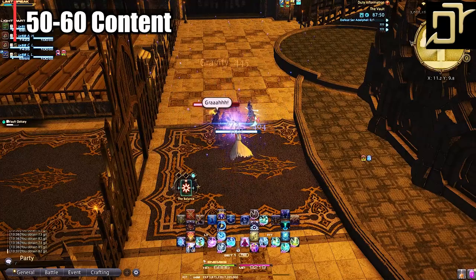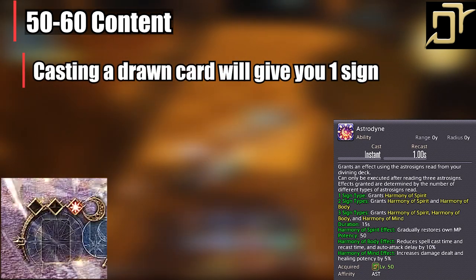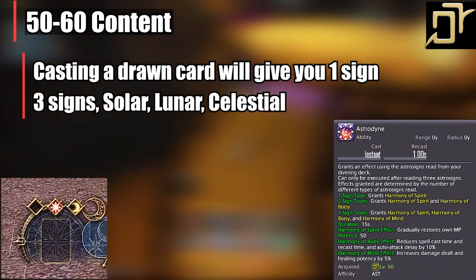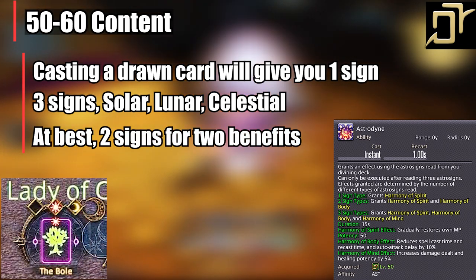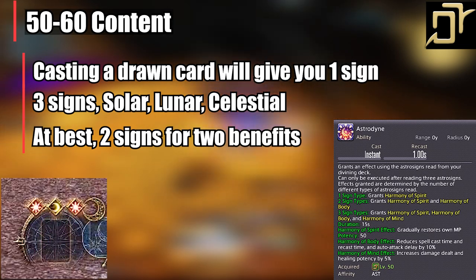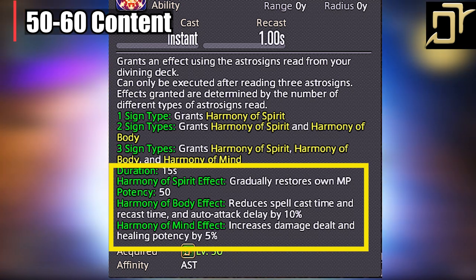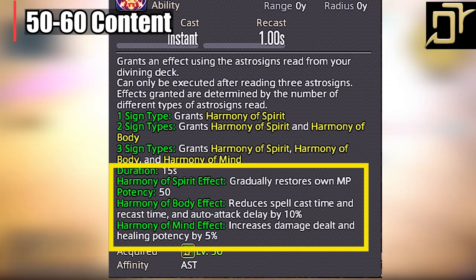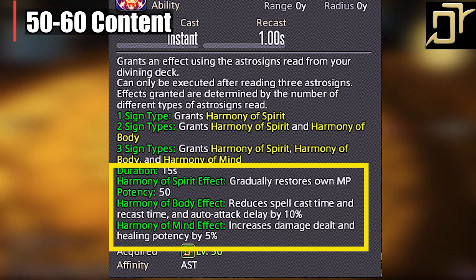We've also unlocked Astrodyne. When you cast a card in battle, you receive one of three signs: Solar, Lunar, or Celestial. The goal is to get three different types of signs, but since Divination is no longer attached, this won't always happen. At best, aim for at least two different signs. The benefits of Astrodyne apply only to yourself. One type of sign gives MP regeneration — think of it as a Lucid Dreaming effect. Two types give MP regen plus reduced spell cast time, recast time, and auto-attack. Three types add MP regen, reduced cast and recast time, and a 5% increase in healing and damage potency. You can see why shooting for two or three signs is a huge buff to your DPS and healing, though the RNG gods will determine your fate.